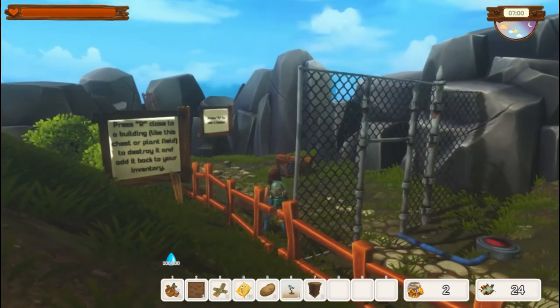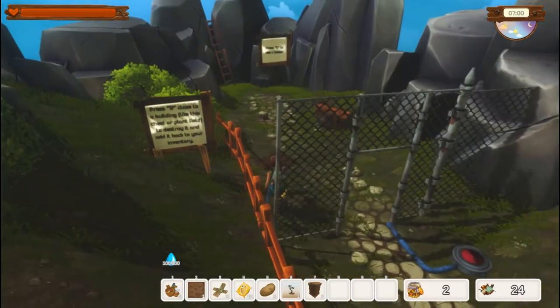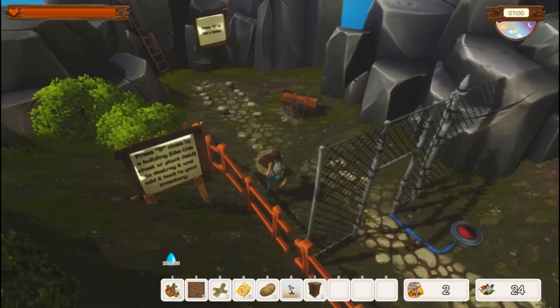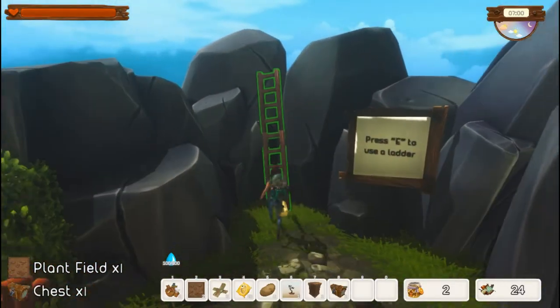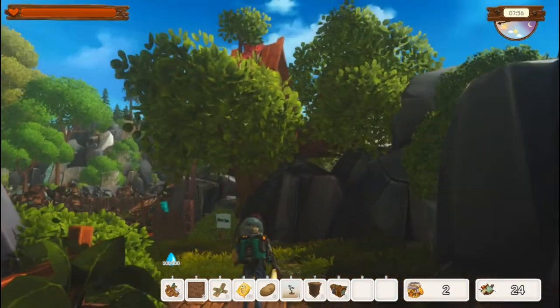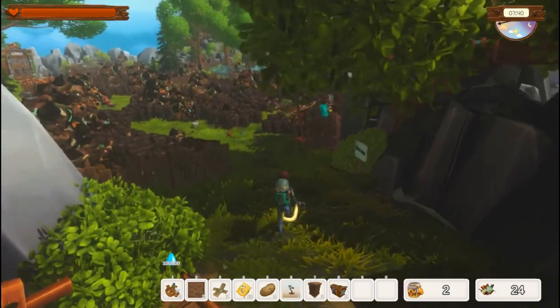You can press R close to a building like a chest or plant field to destroy it and add it back to your inventory. We'll hit R, confirm the plant field, vacuum that up, and confirm picking up the chest. Then you climb the ladder using E, and we start here in this area. There is our tree house up there — it's like the TARDIS, bigger on the inside.